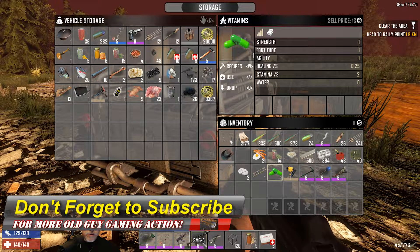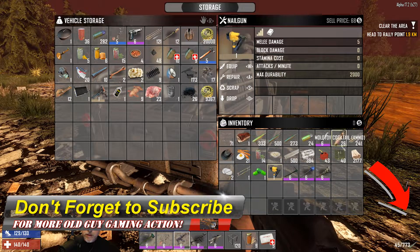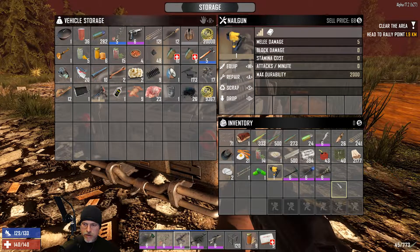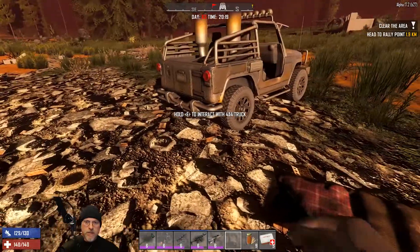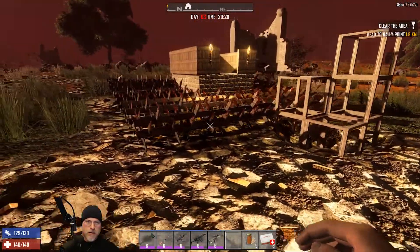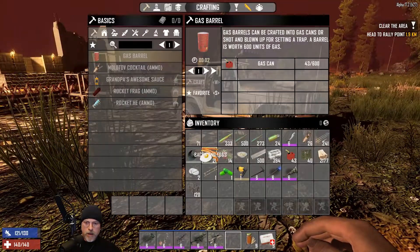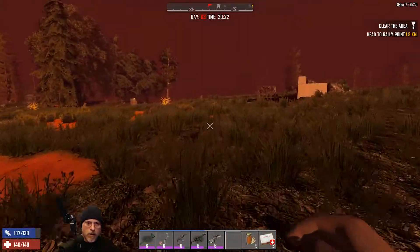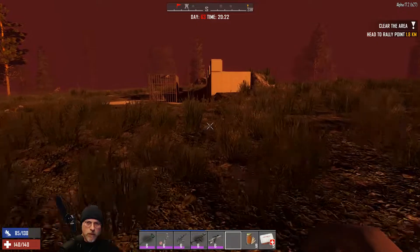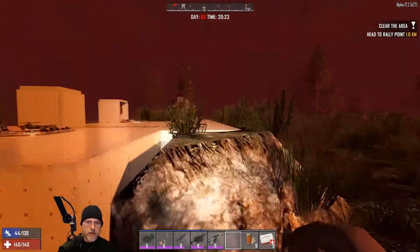We're not going to use the SMG, we're going to be using the AK for tonight and we probably better repair it too. Alright, I think we're good here. Let's get the bedroll set down over that way, and okay I think we're ready to get this party started. We have a little bit of time left but what I'm going to do is run over here and get the generator started.